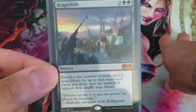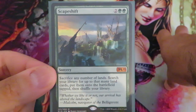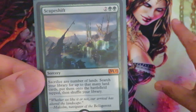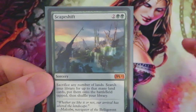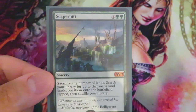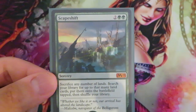Let's talk about Scapeshift. Scapeshift was first released in Morningtide. At that time the card didn't do anything special in standard, but in Modern when combined with a particular card called Valakut, that particular combination was dealing more than 20 damage to the opponent once you cast Scapeshift. Can you imagine how strong the card is?